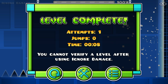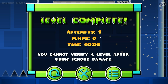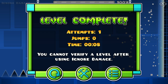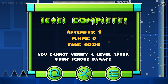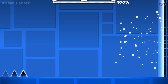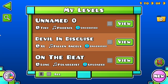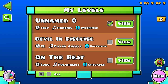So you can use ignore damage — you cannot verify the level with it on, but it's like a Space UK simulator. Also, if you want to see the end screen of the level, there's this little button here — I click it and you can see the end screen. It hides the UI and it's pretty neat. My level 'On the Beat' has an end screen.